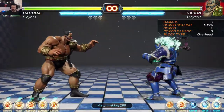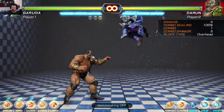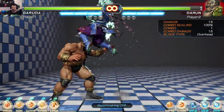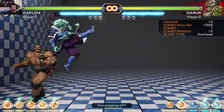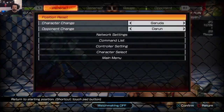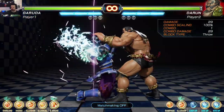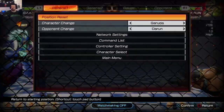Jumping attacks: jumping light, jumping medium, jumping fierce — all down punches. Jumping medium is probably a crossover. Yep, it is. Good to know. Fierce kick is like a punch. Let's see if he has any command normals besides the two I've figured out. Yeah, just the overhead.